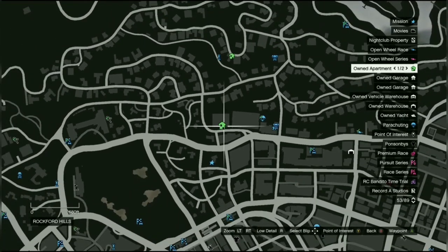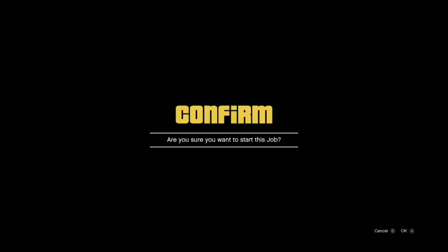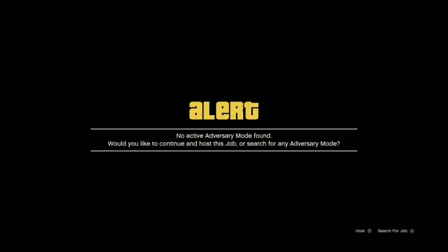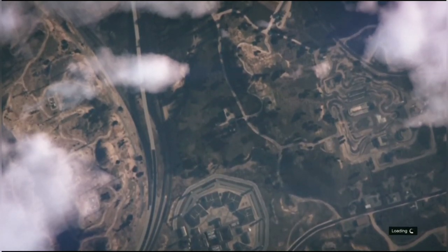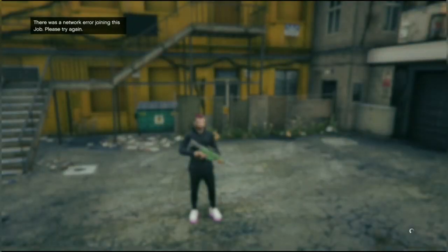I'm going to job teleport as close as I can to the penthouse by joining a job nearby. Press Square or X to start the job. Then go to your friends list and join off someone who's playing GTA Online — they'll probably be on assisted aim so you'll get an alert. If you get that alert, press B or Circle to host. Accept the first alert and decline the second alert — that will job teleport you to where you want to go.